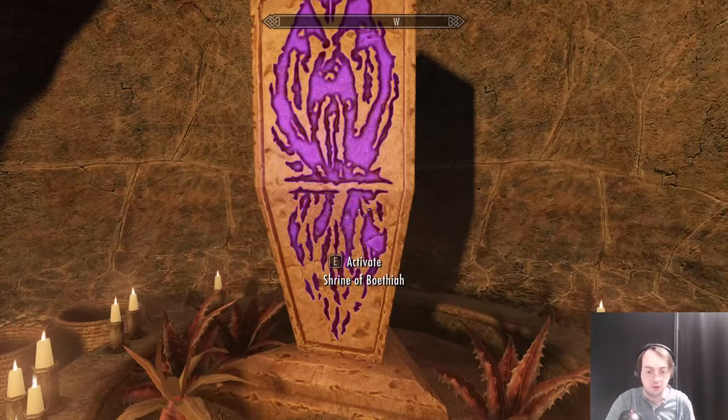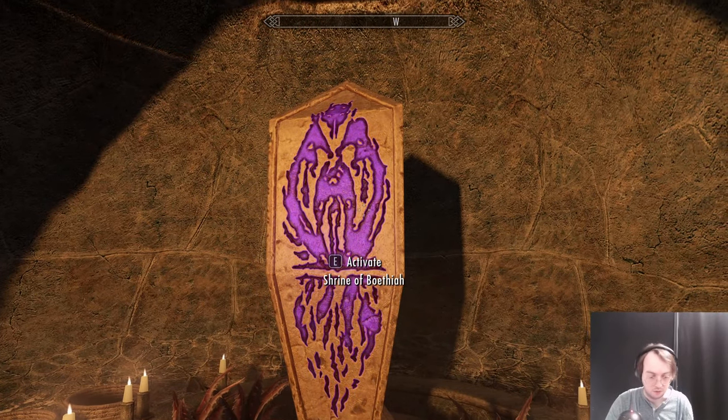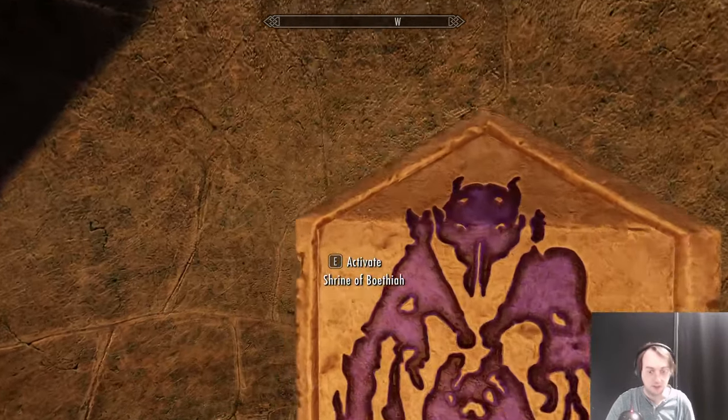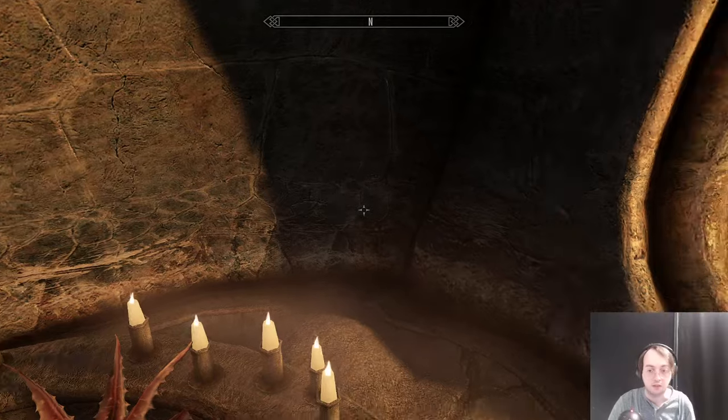To start, we have the Shrine of Boethia with a purple glow for a sense of trickery and power. Let's take a closer look.